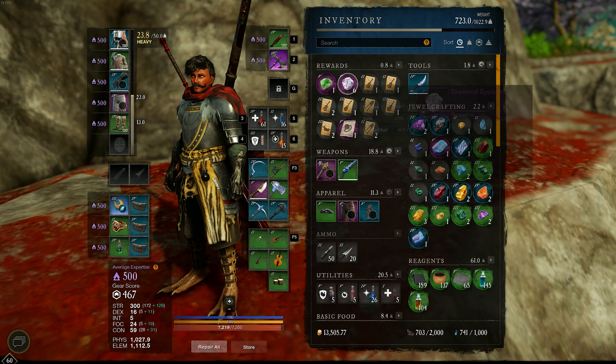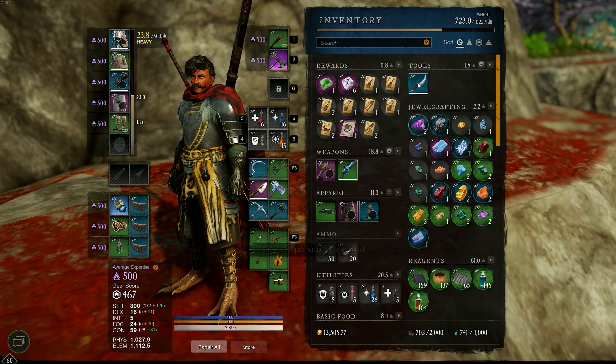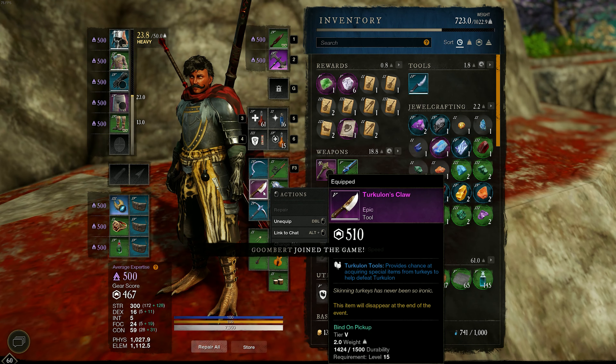You can also get six diamond gypsum each day. All you need to do is go and hunt some regular turkeys — not Turkloin, just regular turkeys. When you're hunting those regular turkeys you'll also get a chance for a drop of the Turkloin's Claw, which allows you to get special items from turkeys that you kill.